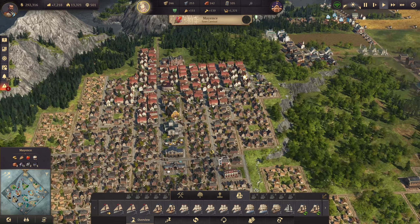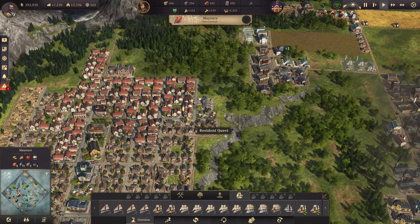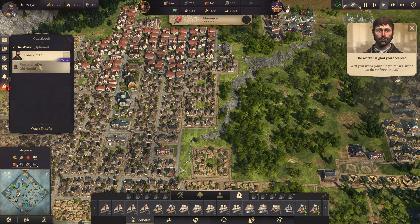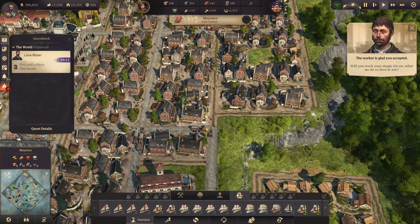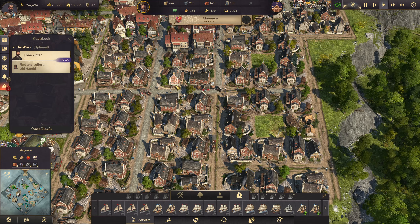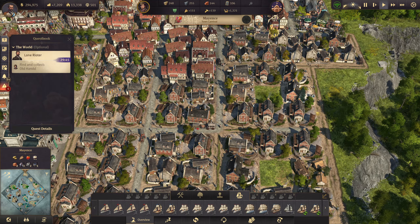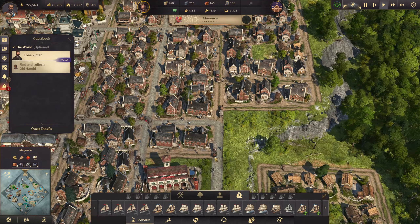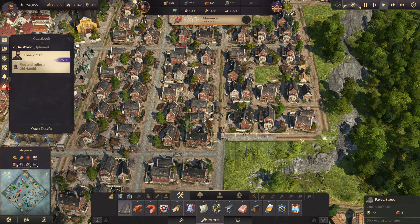So there's another quest in here somewhere. There it is — I struggled to see it. Puzzle quest: Old Harold. You want me to work my magic and find Harold, who is nowhere to be seen. Problem is, it really does put them in a position where you can't just blink and find them — I can't anyway. I really, really struggle with these finding quests. I'm going to take the time to upgrade some of this actually.